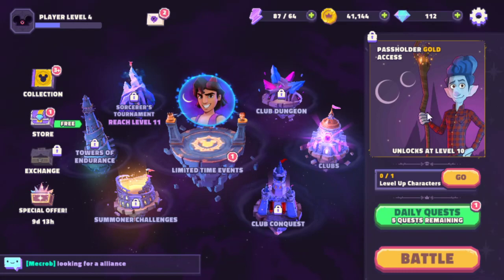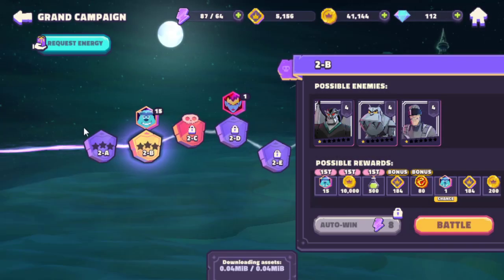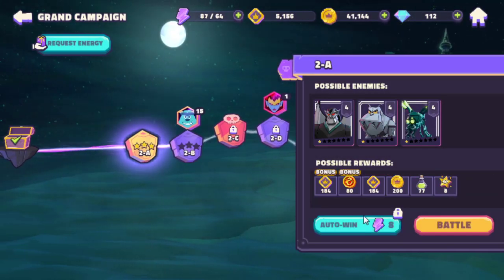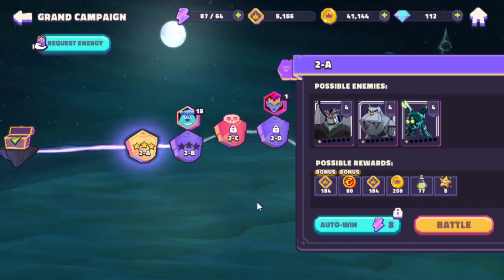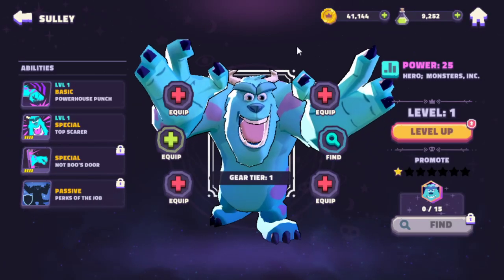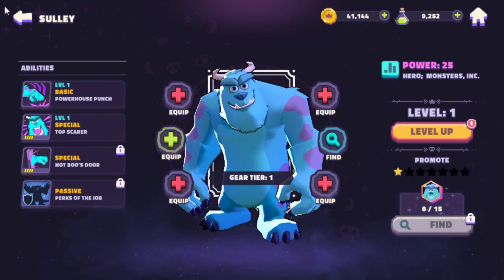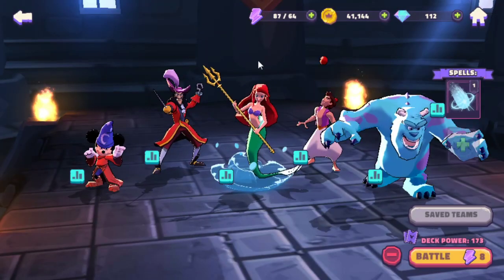Where's the story? You hit battle and it brings you to the campaigns: the grand campaign where you can use any characters, then the good campaign and the evil campaign where you have to select specific characters. We also have auto win. There's gear — tier 1 — you can level up the gear, you can level up abilities. All the progression you would expect in such a game.